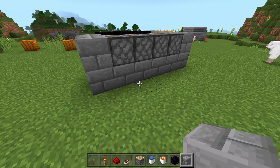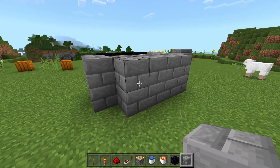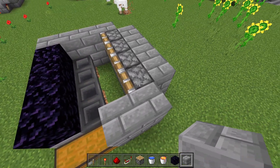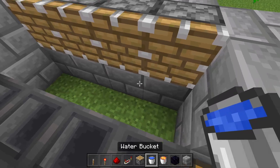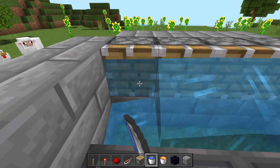We're going to come to the backside of the pistons and set down eight blocks in a wall just like this. This is going to keep the water contained from these pistons, because the next thing we're going to do is come in here and waterlog each and every one of these pistons.